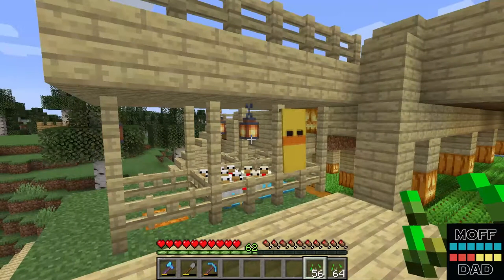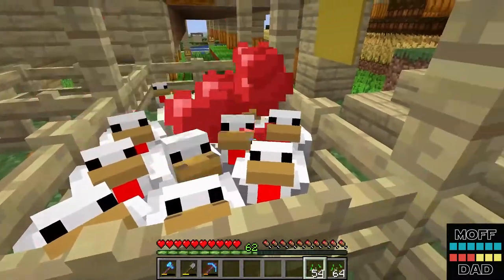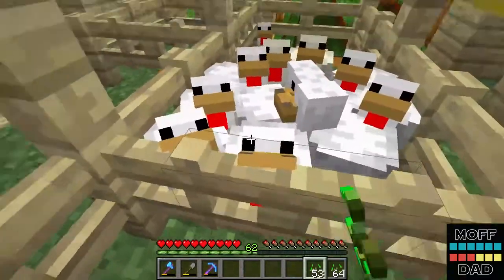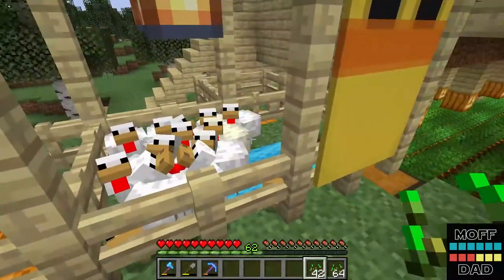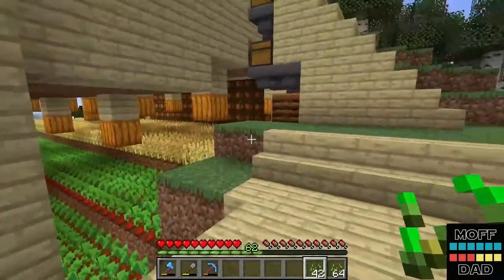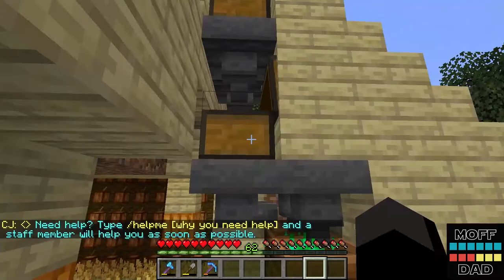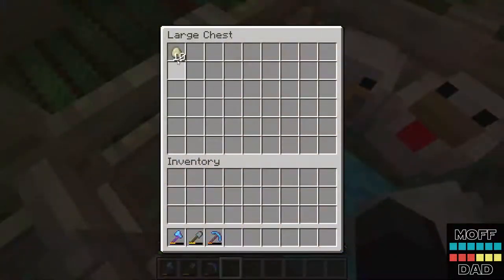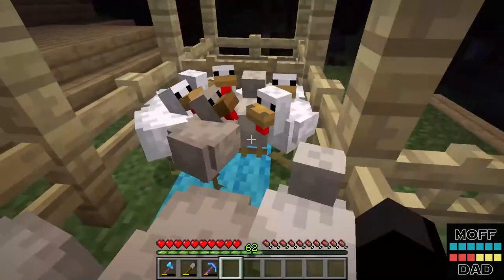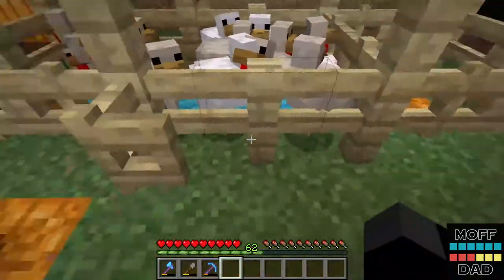We're back and the chickens are now full grown. I also built a rooftop deck over the chicken coop. If we come in here and start giving them seeds, they will start making little chickens. We can wait a bit for them to lay eggs, and also take our extra seeds and put them in the compost bin — this will give us some good bone meal. We have 10 eggs here already, so this is working. As they lay the eggs, they're going right into the chest. Perfect.